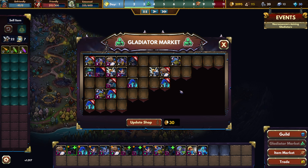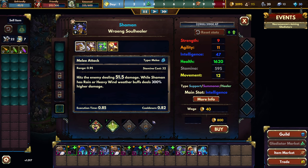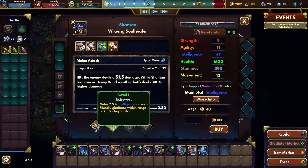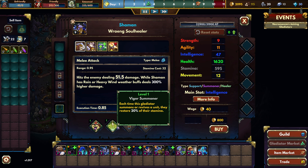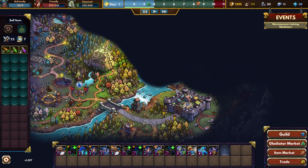There's the Shaman — level 9 shaman, 800 gold. Yeah, okay, works for me. This is fine I guess. Let's get this guy. Done. Let's check their abilities really quick.